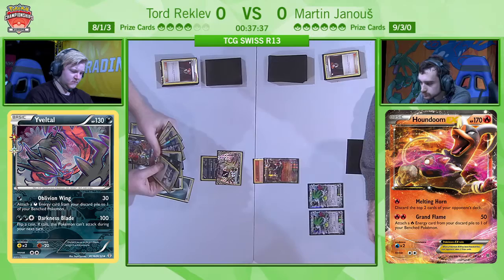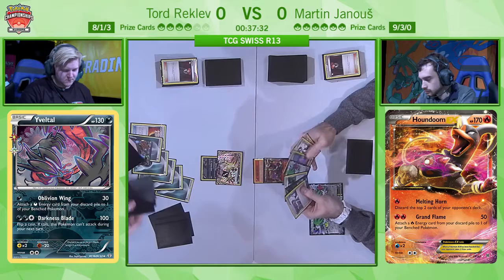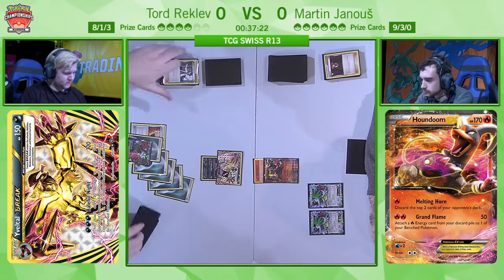If you put the Yveltal BREAK onto the board, it's one less card that goes back into the deck — a good and bad reason to play it right now. He wants to use N maybe to have access to energies, but in fact he's going to go for Professor Sycamore — a very aggressive approach from Tord. He wants to really pressure the Houndoom as quickly as possible because Martin has just the one card in hand right now for a start.